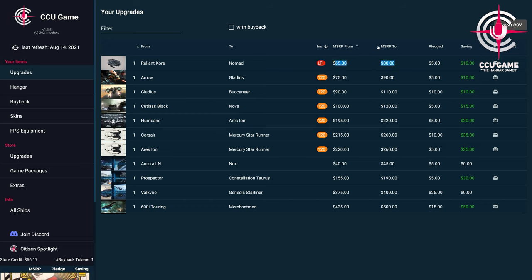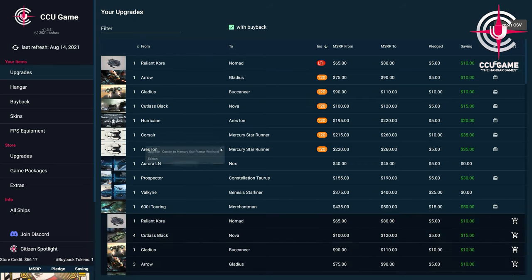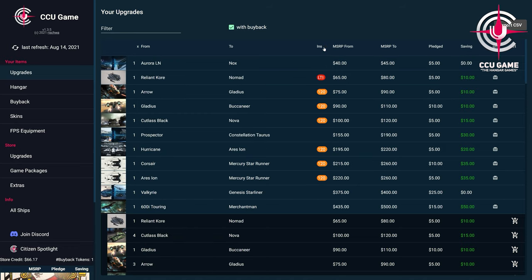In the area of the upgrades, we have with different colorings as well as the possibility of the activation of our buyback, directly the overview of which upgrades we have in our hangar currently as well as in the buyback available. You can see the number of upgrades, the origin and the destination of the upgrade, any insurance included in the upgrade, the upgrade values, what we paid for the upgrade and how much we saved on the upgrade.